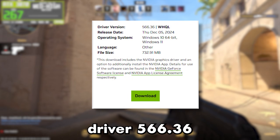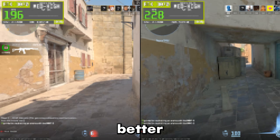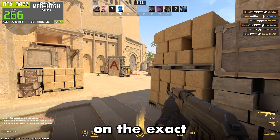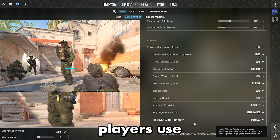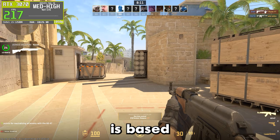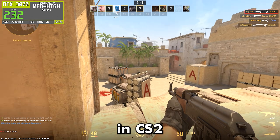Today we're comparing NVIDIA Driver 566.36 against the newer 591.44 to see which one delivers better performance inside Counter-Strike 2. I tested both drivers on the exact same hardware using the exact same scenario, and the game was running on low settings since that's what most competitive players use for the highest FPS and lowest input lag. This comparison is based entirely on real CapFrameX data, so we can see what actually changes between the two drivers in CS2.